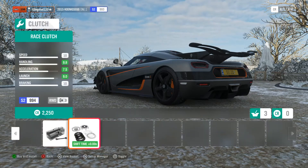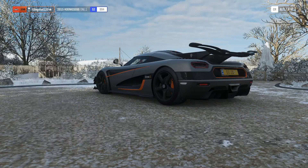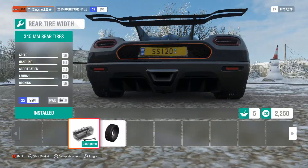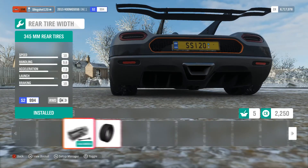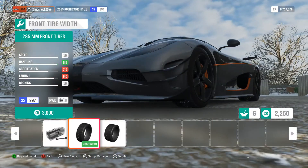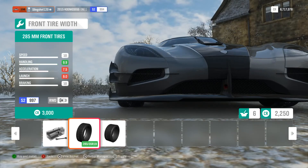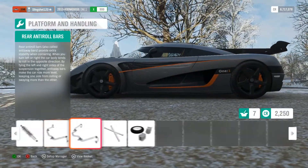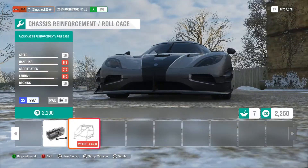You can upgrade the transmission and the clutch with only adding one PI — that's pretty good. What about widening the tires? Adding... that isn't really that big of an increase, so I can see why it doesn't add any PI. But yeah, the front one adds a lot. This is how I had it set up the last time — I had the wide front tires, but then I had a roll cage in it. But that's still not 998.